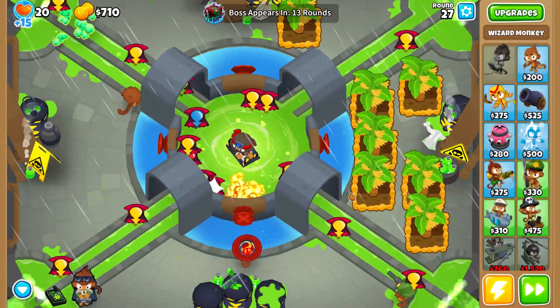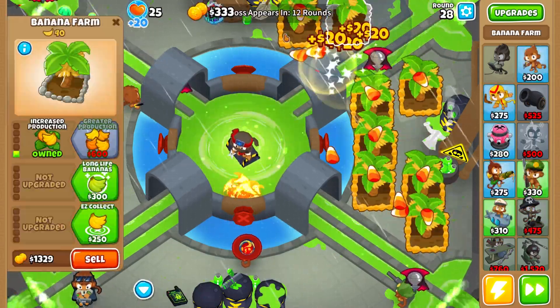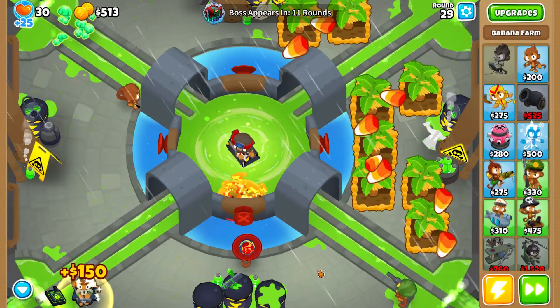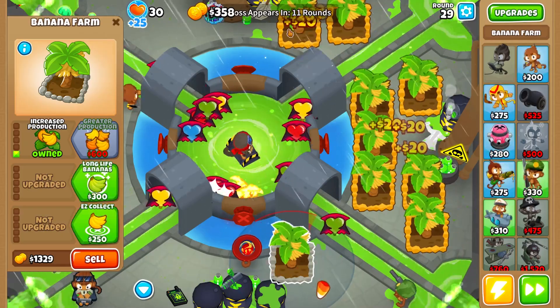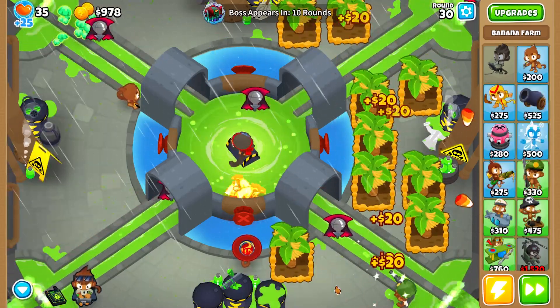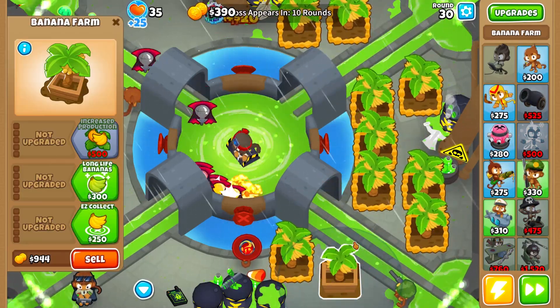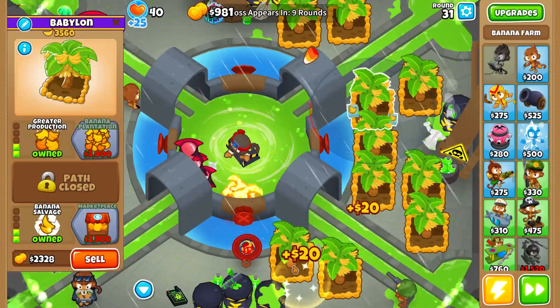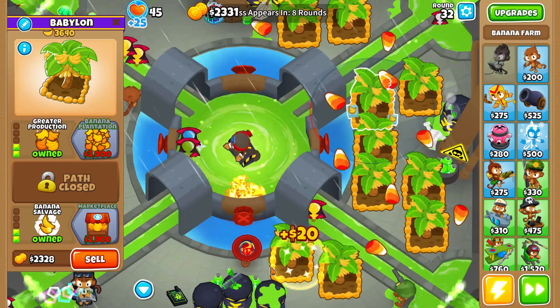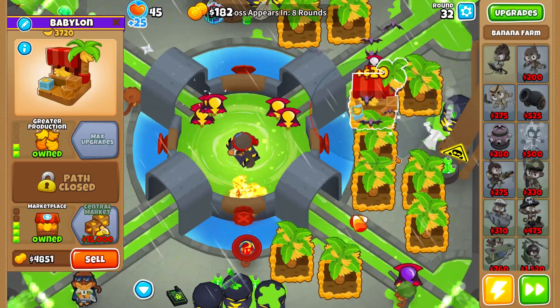Remember 1-2-0, not 0-2-1. This upgrade path allows the wizard to shoot through the walls, and that is exactly what we need. Even though it has slightly less DPS than the regular fire wizard, it still does the job just fine. And with the ninja they are cleaning up no problem.